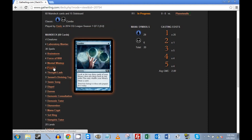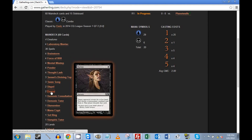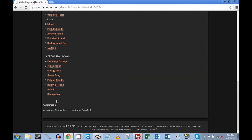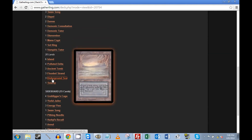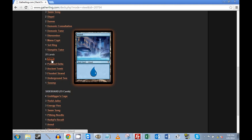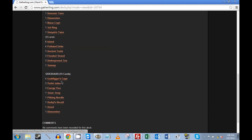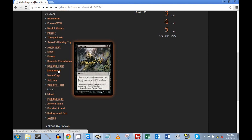He's got better card selection than we do, more counterspells. He doesn't have Mana Drains but he does have Swan Songs and Dispels on top of Duress. Our Spell Snares do almost nothing — they only counter his Demonic Tutor in the main, because that's his only two-drop. He's running a full tutor suite: Demonic Consultation, Demonic Tutor, Vampiric Tutor, a couple discard spells. After sideboard, we might kill his Underground Seas with Wastelands.